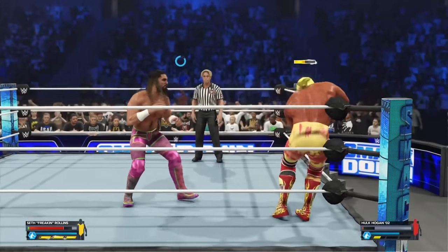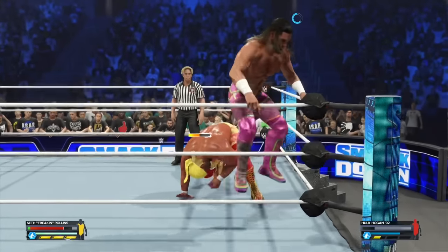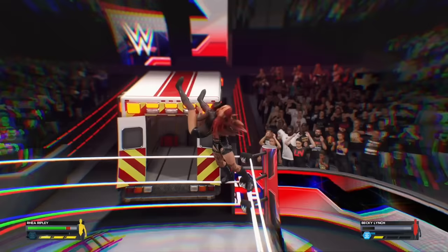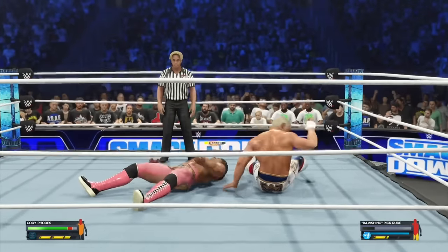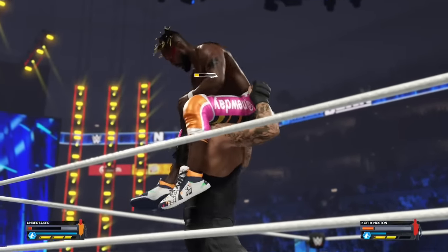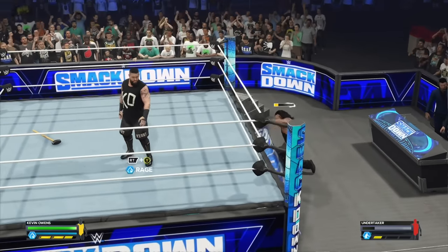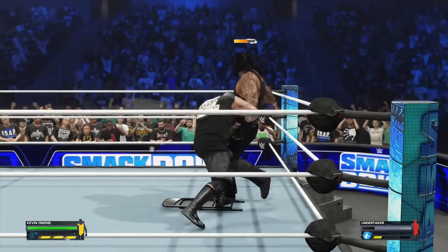Super finisher examples I was able to execute included Seth Rollins' springboard version of the stomp, and a top-rope Avalanche Riptide executed by Rhea Ripley. Enhanced and deadly variations of iconic moves now being available for patient players is a vital inclusion, as they not only replicate the drama and spectacle of WWE, but they also add a long-term risk-reward strategy for players, encouraging you to pick your spots and bide your time far more than anything else has previously. It's a very welcome addition, especially when the formula is so familiar.